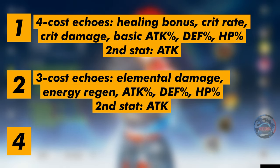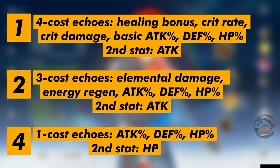Three-cost echoes' primary stats can be elemental damage, energy regen, attack percentage, defense percentage, and HP percentage, with a second stat of attack. The one-cost echoes' primary stat is attack percentage, defense percentage, and HP percentage, with a second main stat of just HP.